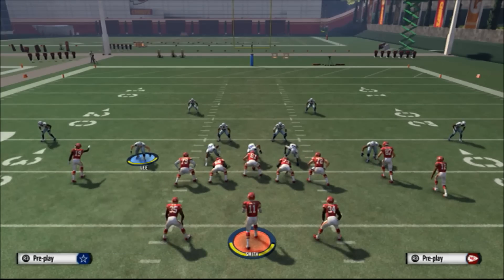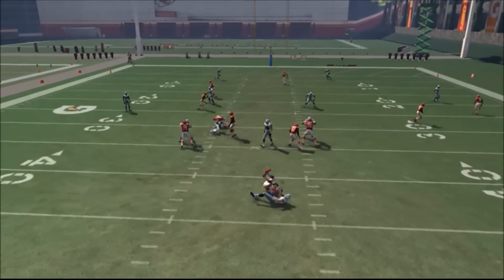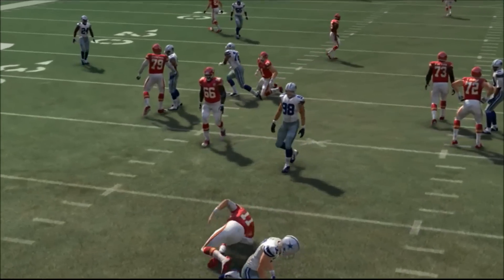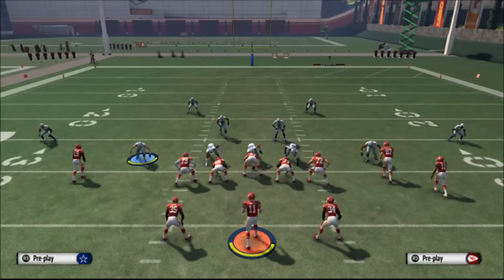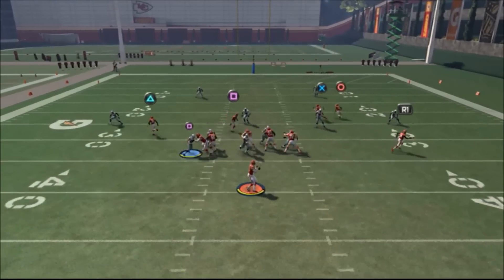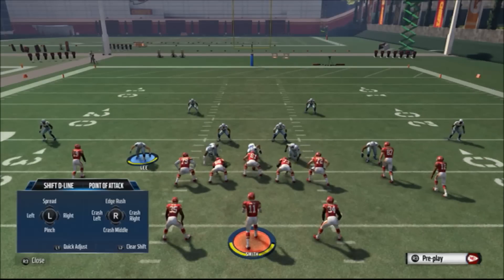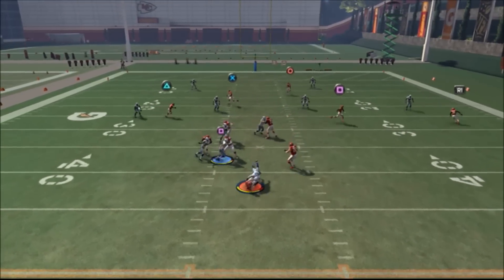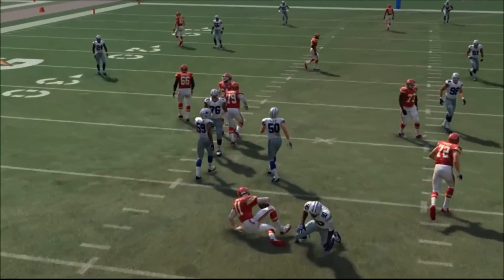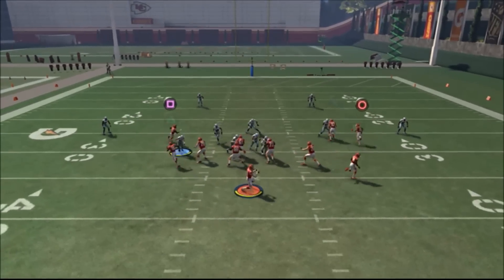This play we'll give out to you guys right now. It's from the 3-4 Odd formation, the play is Sam Mike 2, but you have to flip the play before you call it. Very easy setup: all you do is pinch your D-line and crash the middle, and most of the time you're going to get this blitz coming in from the right end, but a lot of times that left middle linebacker will come in too. Either way, you're getting pressure.